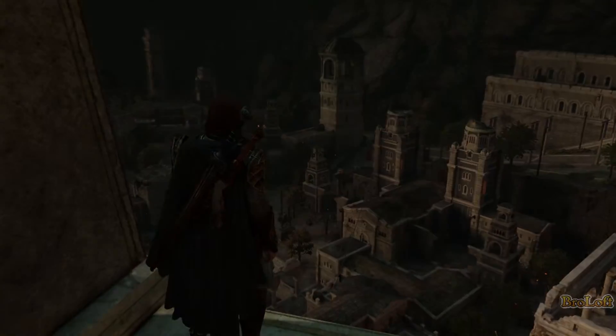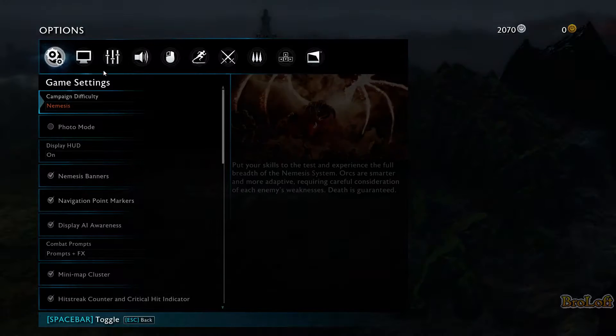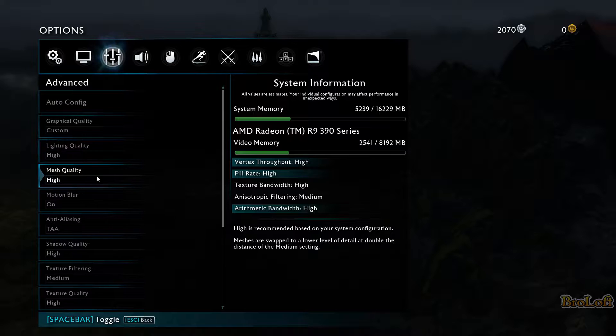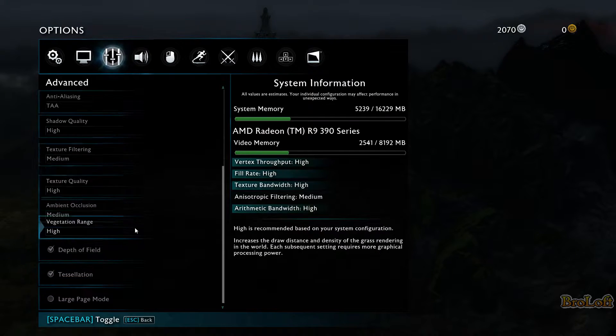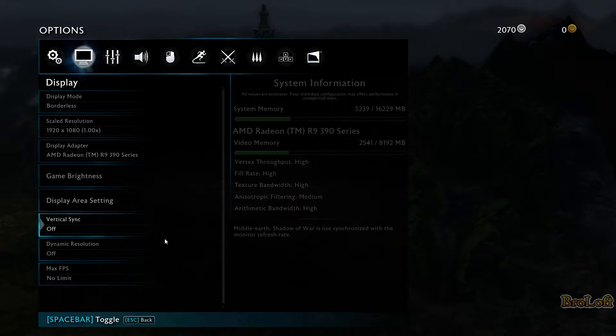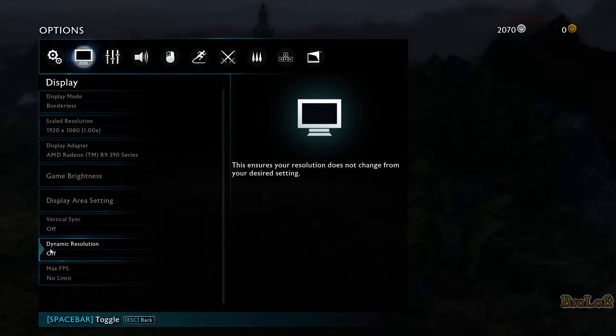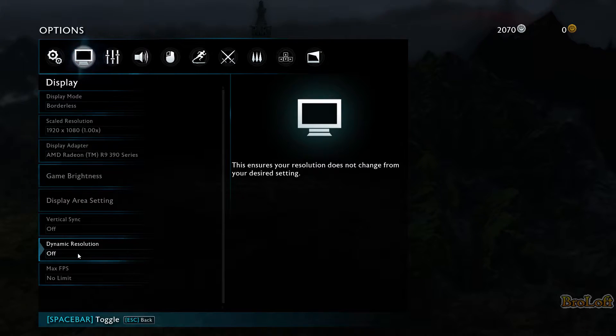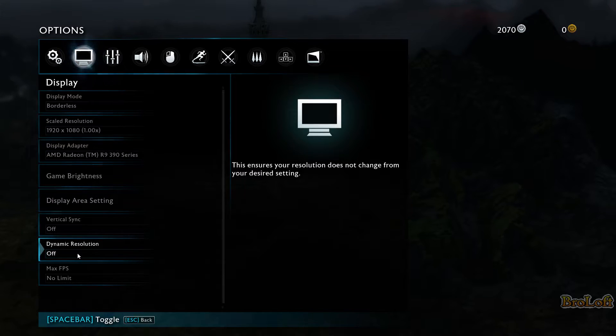Let's go ahead and check out the settings now. So you can see here, everything is either high or medium, it's turned on — anti-aliasing, everything is good. And when we go to the display, there's actually a scaled resolution, which is the resolution of my monitor. The only thing I do have turned off, which is on by default, is dynamic resolution. Basically all that does is make sure that you have a set frame rate, but the resolution may change as you play. So if you're in a battle that's more intensive, the resolution may drop, but the frames will be constant.